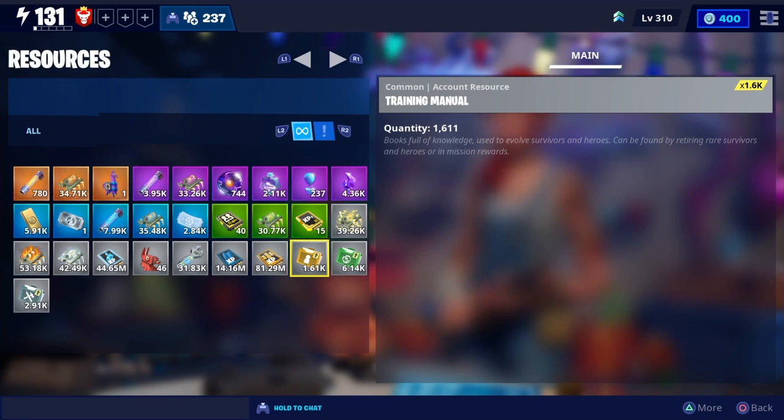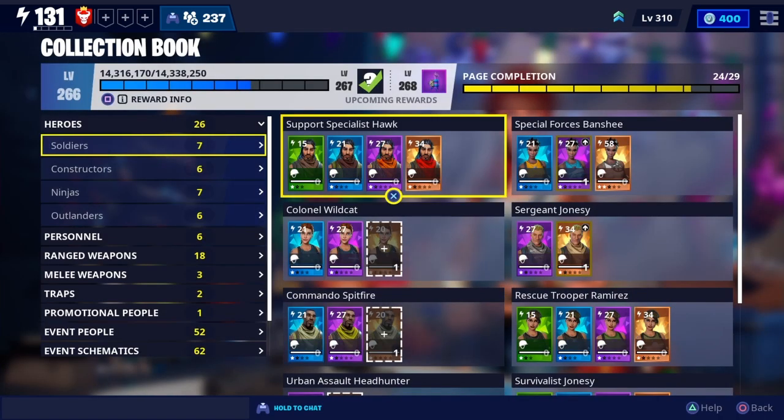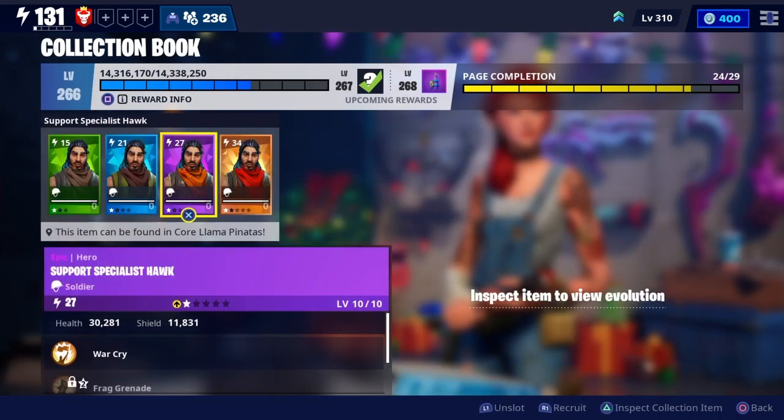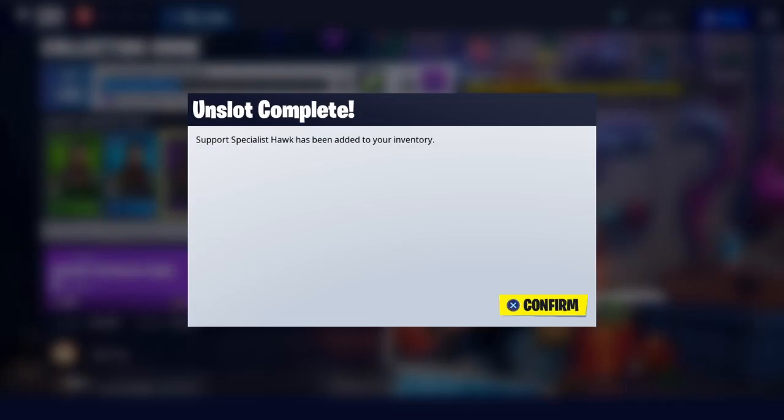So right now we're starting off, I have 1611 training manuals. To do this, what you want to do is go to your collection book and it will actually allow you to unslot certain heroes for free. So all you want to do is click unslot on those heroes.